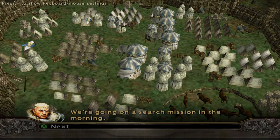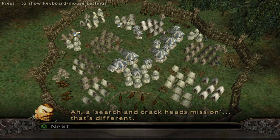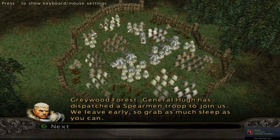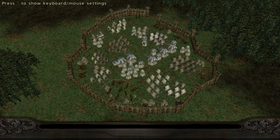'For what? Did Hugh lose his keys? I'll pass.' 'It seems we know where to locate the dark leader who evaded our capture.' A search mission — that's different. 'Where to?' 'Greywood Forest. General Hugh has dispatched a spearman troop to join us. Grab as much sleep as you can.' 'Spearman? Walden's boys?' 'Unfortunately.' 'Then I'd watch my back if I were you.' And we will. Alan, we all set? Infantry, spearmen — all assembled. Let's go.